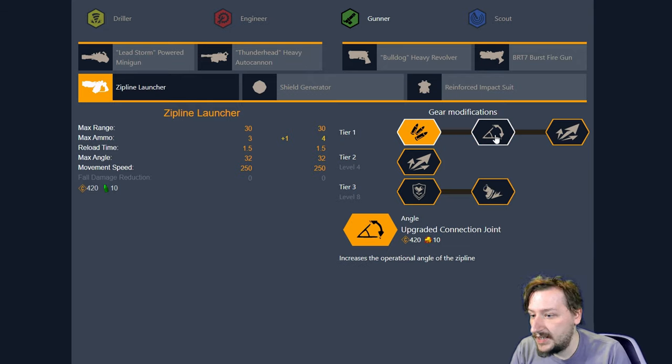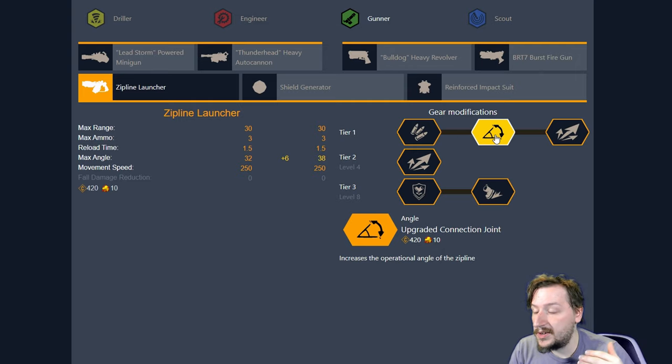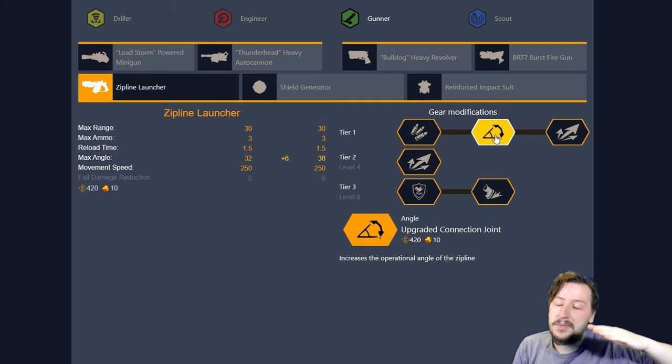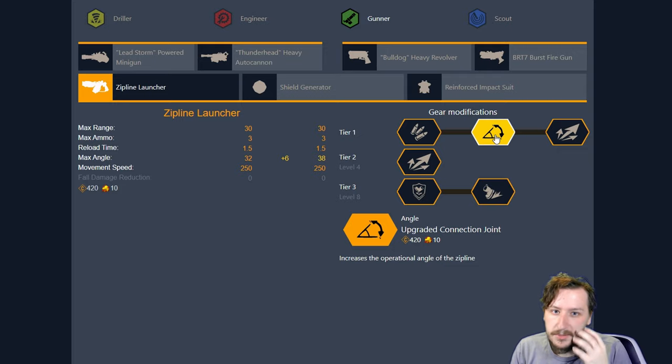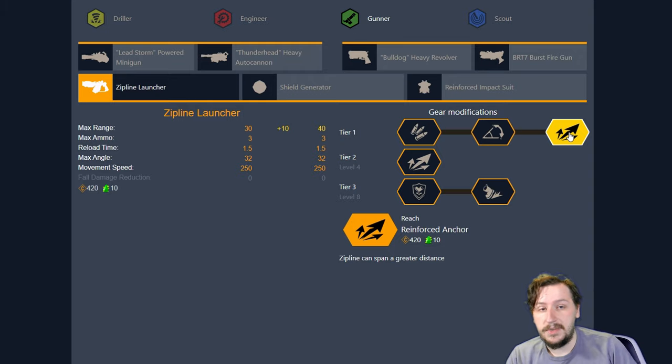Our second option is Upgraded Connecting Joint. This makes it so we get a steeper angle that we can shoot our Zipline at, going from 32 degrees up to 38 degrees. This can really help — it makes it much easier to get Ziplines where you want them. You can get a steeper angle so you don't have to back up as much, which might mess up your distance. Our third option is Reinforced Anchor. This makes it so we get an additional 10 meters of reach from our Zipline, going from 30 to 40.